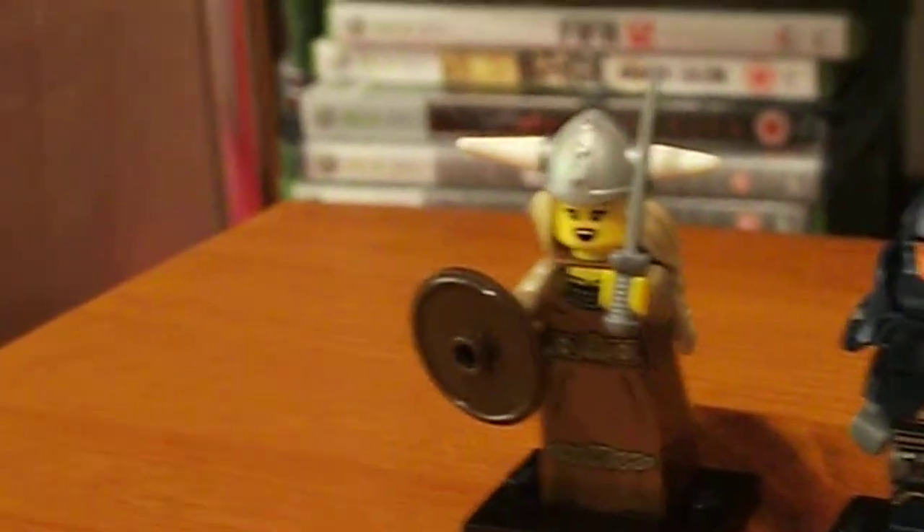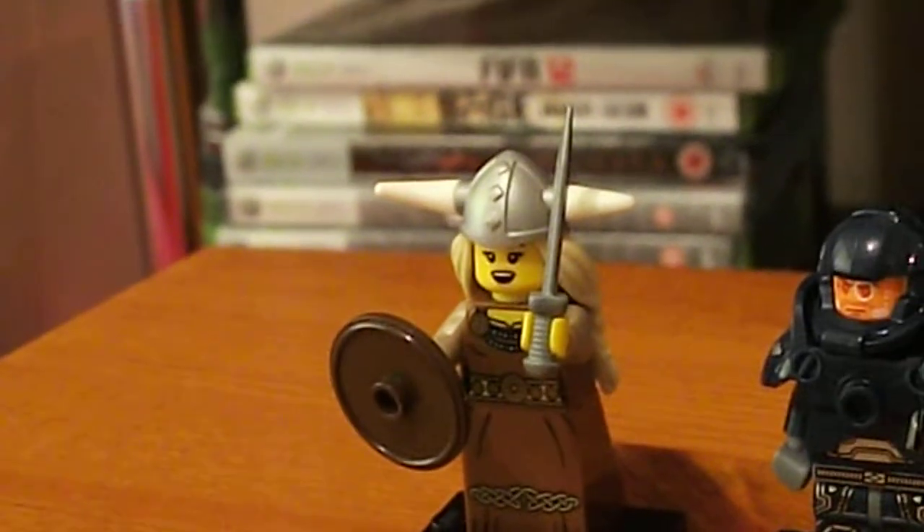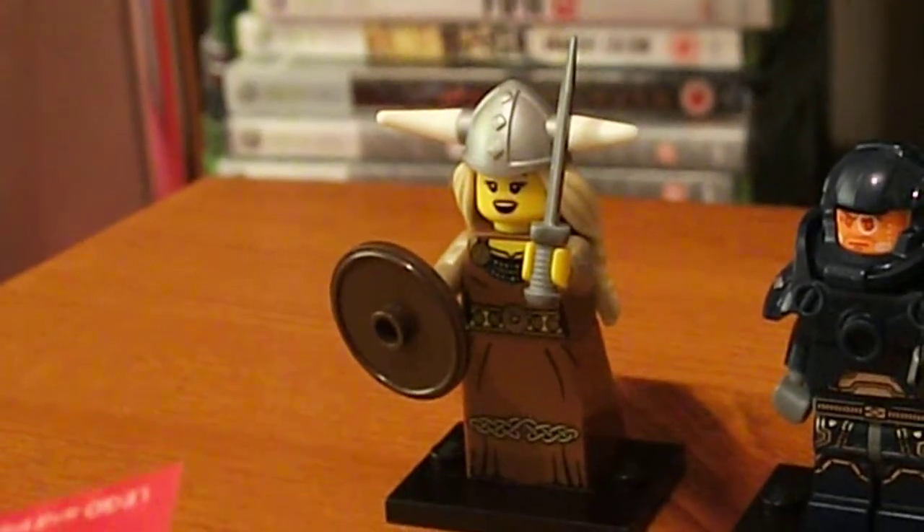As you can see, we've got the Viking Lady. She comes with two faces, horns, a silver helmet, a brown shield, and a steel sword. Nice brown leather armour.